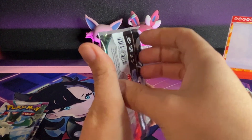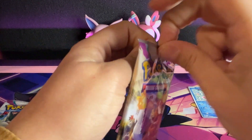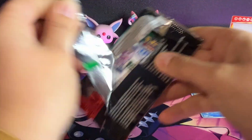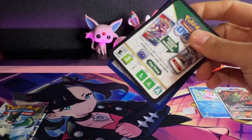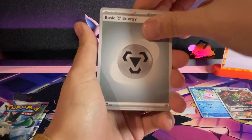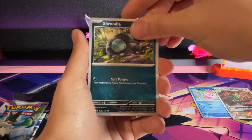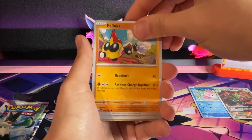Now we go to Paldea Evolved — this one has a lot of nice artworks too, maybe we'll pull one. Code card, one to the front. Basic energy, Shroodle.